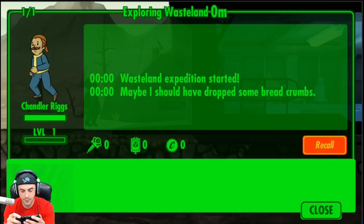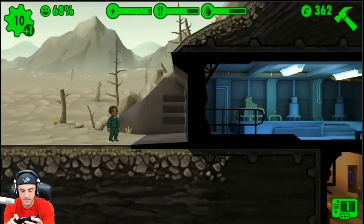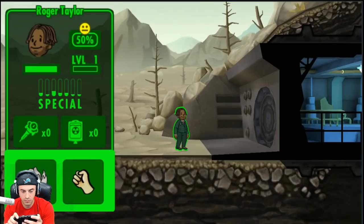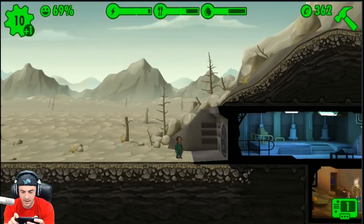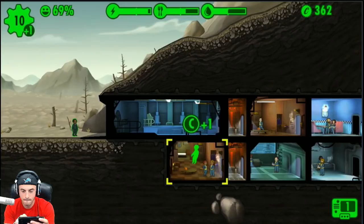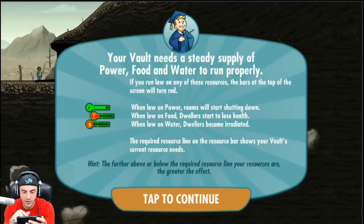Get out there — don't come back without something! This guy looks like a politician — Roger Taylor in a suit with good Endurance. We'll call him Prez Taylor. Actually having a lot of fun with this — hope you guys enjoy this playthrough so far. Your vault needs a steady supply of power, food, and water. When low on power, rooms start shutting down. When low on food, dwellers start to lose health. When low on water, dwellers become irradiated.